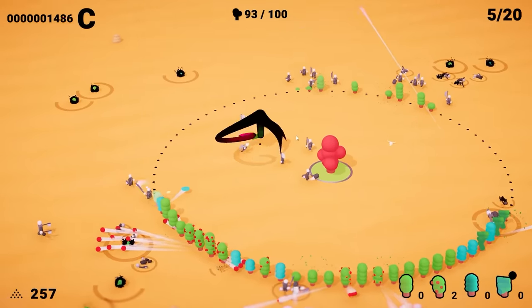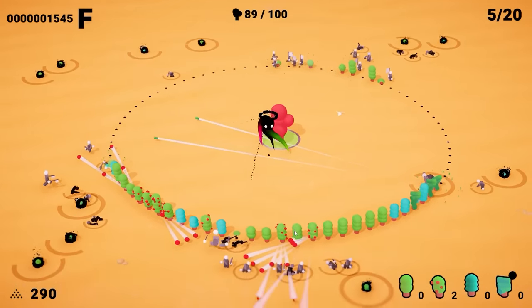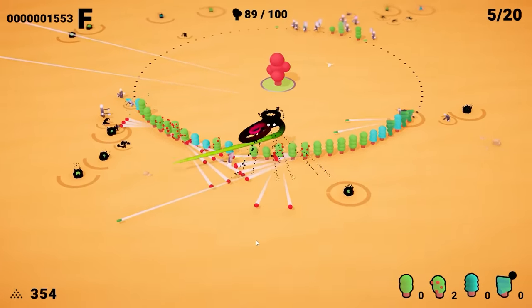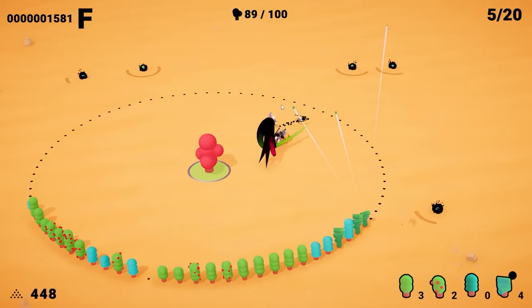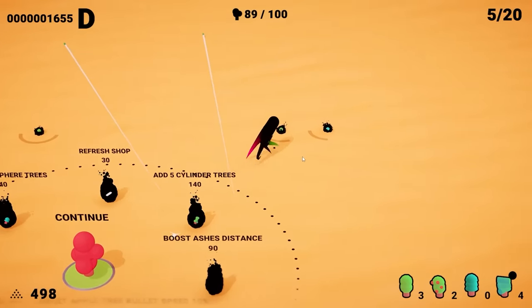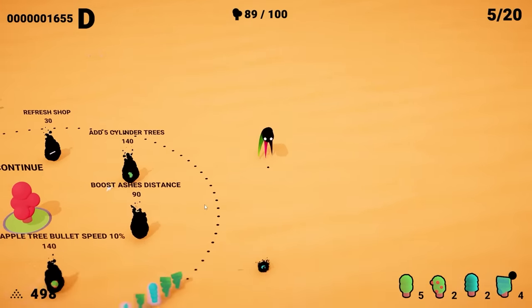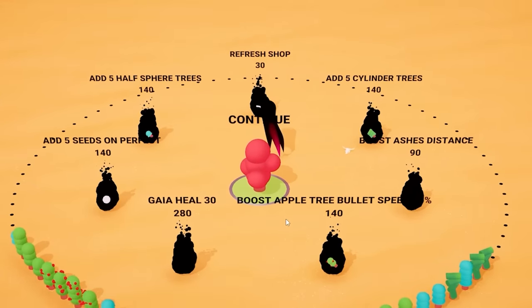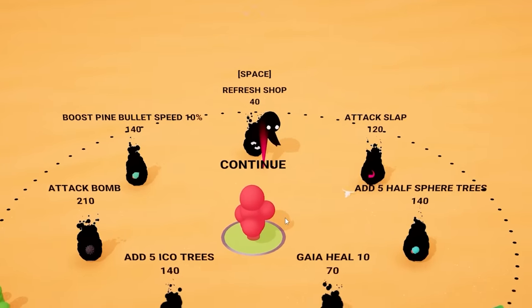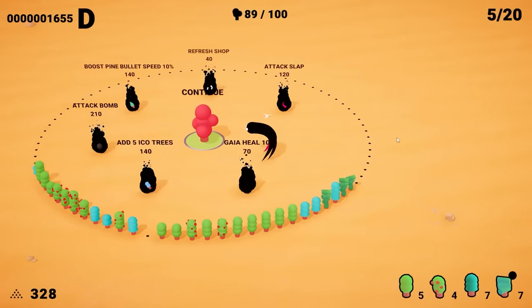The trees to the southwest are doing their job. Down to the bottom, I don't really have to worry about the enemies at all. It's only where we have a giant gap in trees that we seem to run into a problem. These guys want to tango? We'll go ahead and murder them all immediately. Then we're going to pick up the leftover seeds and get to planting our perimeter back because we've got some gaps. I don't really like any of our options, so we're going to re-roll the shop — hopefully get something a lot better. Attack bomb sounds fun, but I'm going to buy some half-sphere trees.